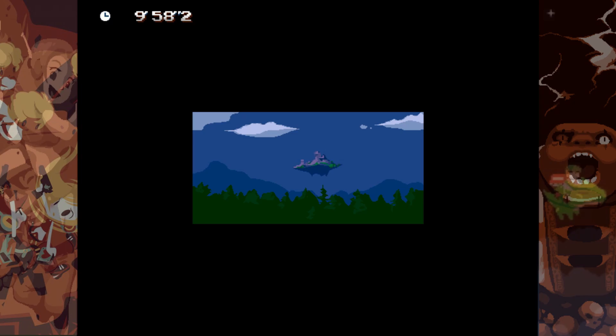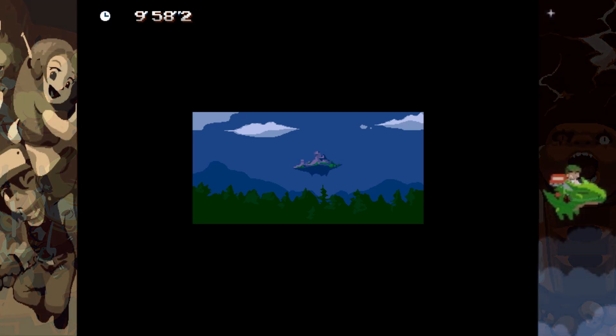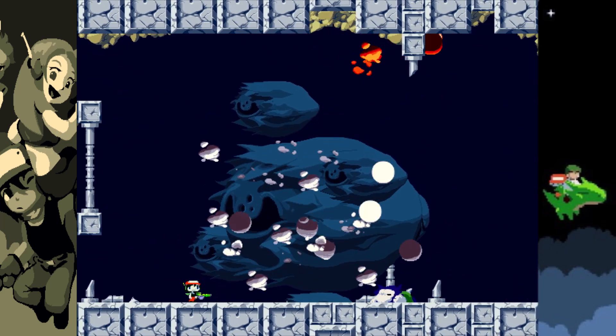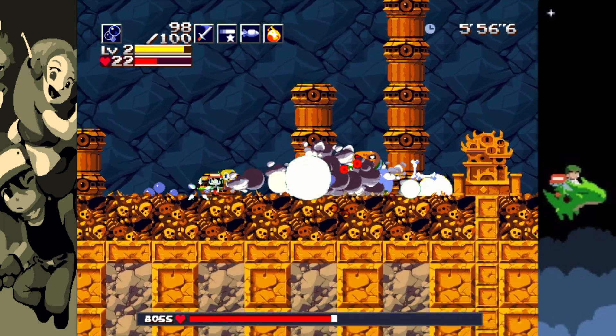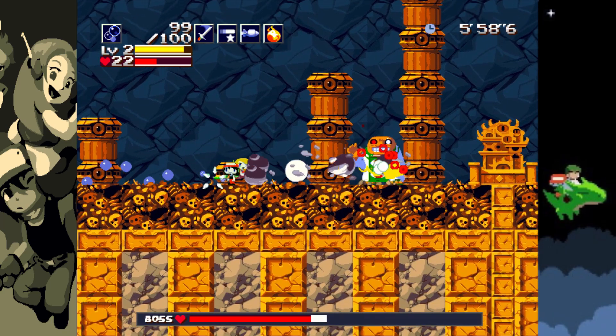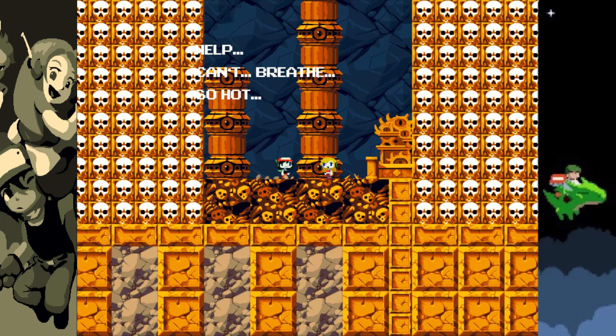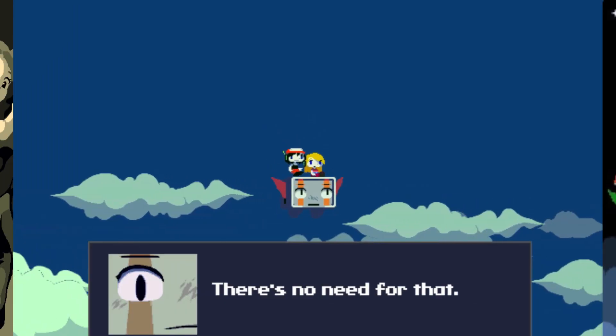So, can you beat Cave Story's true ending with the Bubble Line? Well, yes and no. You can beat the game's normal ending for sure with only the Bubble Line, but with the help of Curly and the Bloodstained Sanctuary, it makes a true Bubble Line only run nigh impossible unless you've modded the game, which I had neither the time nor energy for. And well, that's pretty much it.